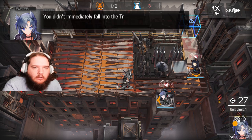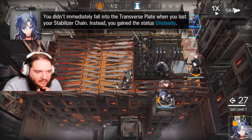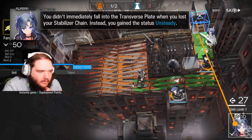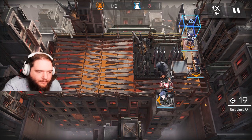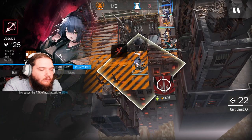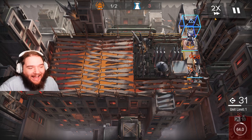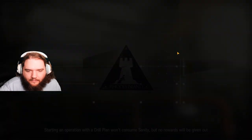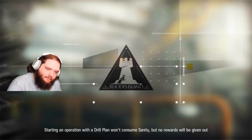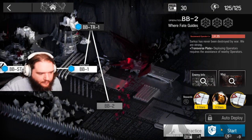I know. You didn't immediately fall into the transverse plate when you lost your stabilizer chain. Instead, you gain the status 'unsteady.' Do I place her here? Hold on, Fang. Okay. So she won't die right away, but she'll eventually die. Let's go into BB2. Start. I like this music, actually.